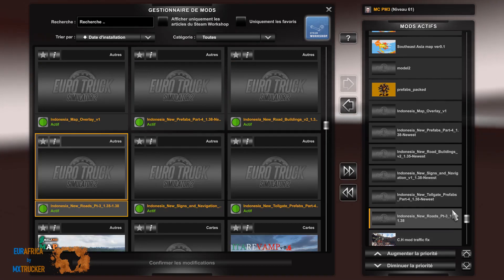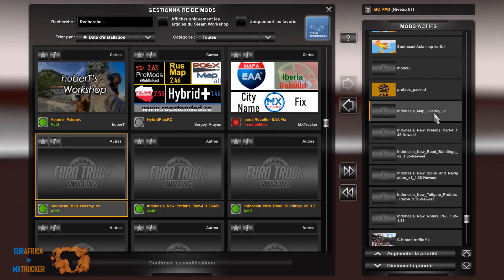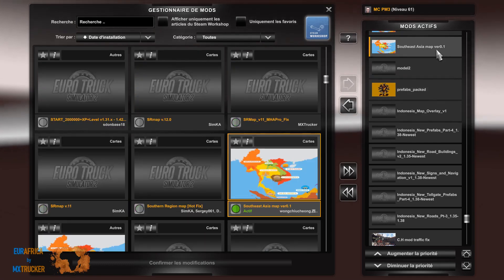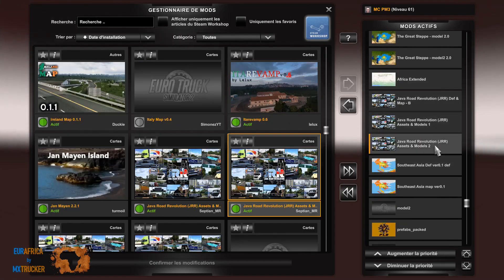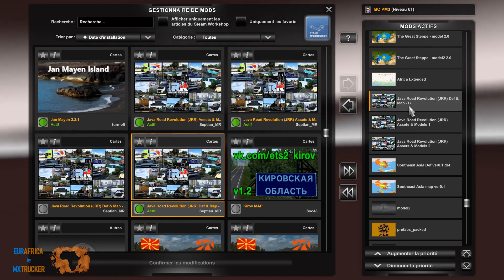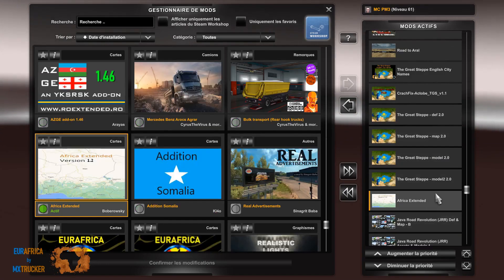Indonesia New Road PT3. Le New Toll Gate, New Sign, New Road Building, New Prefab, Map Overlay, Prefab Pack, Modèle 2, le Southeast Asia Map et le Southeast Asia DEF. Juste au-dessus, on a Java Road Révolution Asset: Modèle 2, puis le Modèle 1, et puis le DEF Map avec la lettre B et la lettre A pour autre chose que ProMods. Africa Extension.